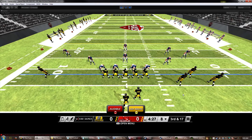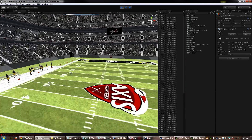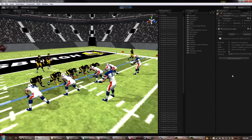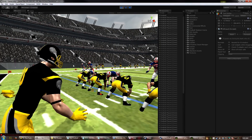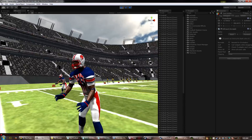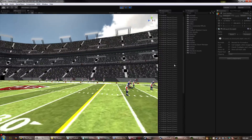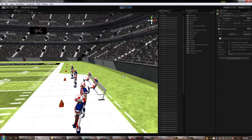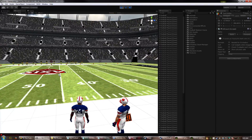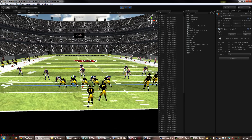I'll give you a quick peek at some of the new uniforms. Switching to scene view, you can see the logo on the helmet and the sleeve, and a cool design on the front of the New England uniform with guys on the sideline. There are also footballs on the sides of the helmets. Ace did an awesome job with the uniforms — kudos to him.